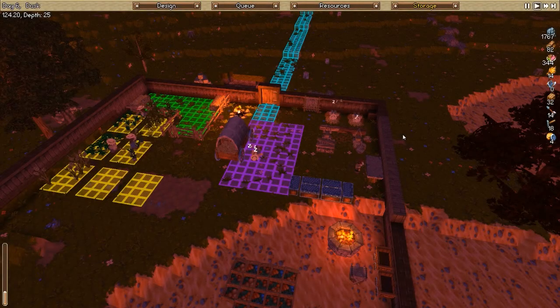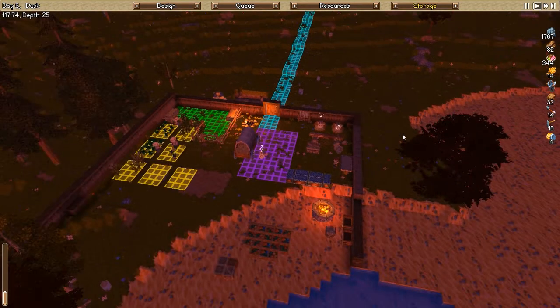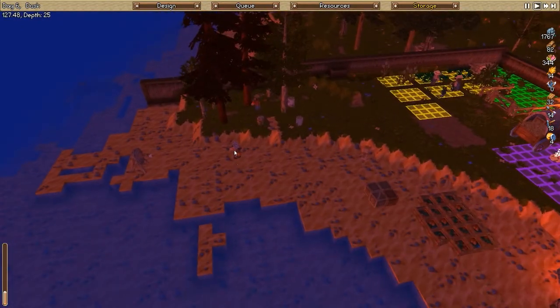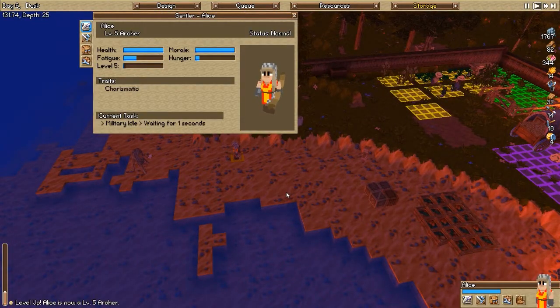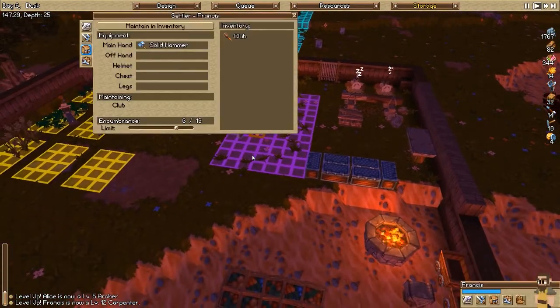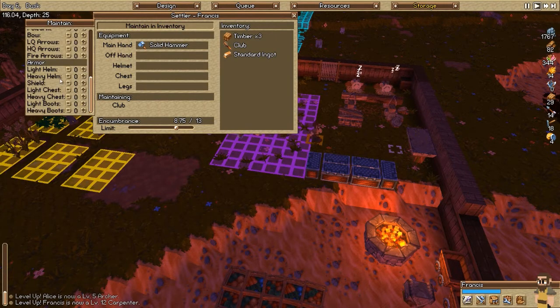Hey there slackers, welcome back to How Many Games. My name is Twisted and today we are playing Timber and Stone. In the last episode we started training our troops - we have Alice practicing archery and she's level 5. We also have Francis making some shields, and soon after that he's going to start practicing on his dummy.